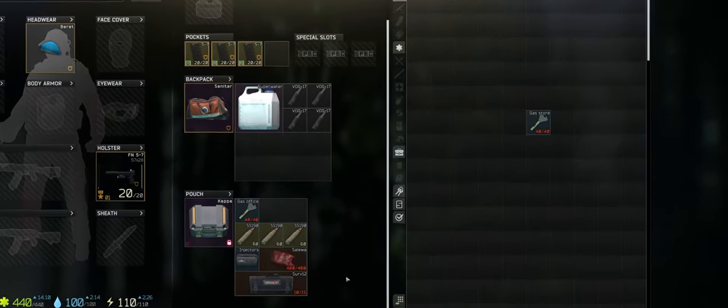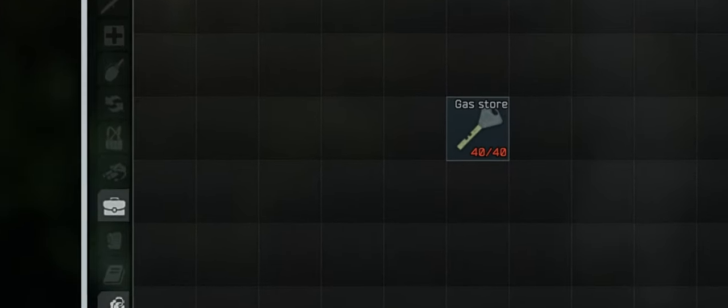Hey there Tarkov enthusiasts, welcome to Mortal TV. This is Gabe from Tarkov Guide. We're going to be focusing on the gas station's storage room key — not the office key this time, but the storage room right next to it.